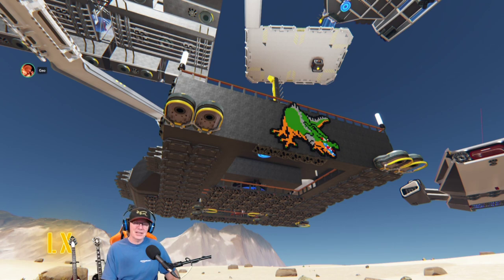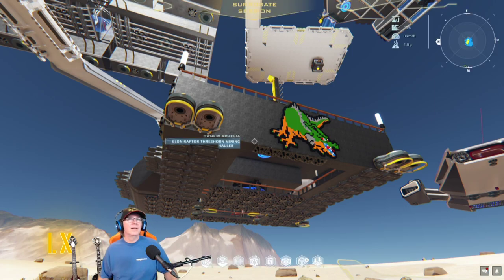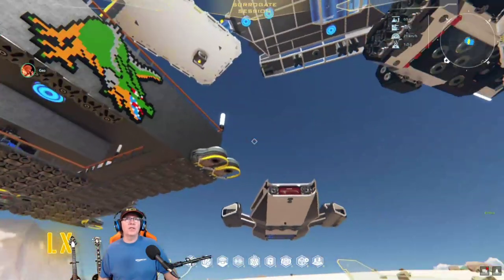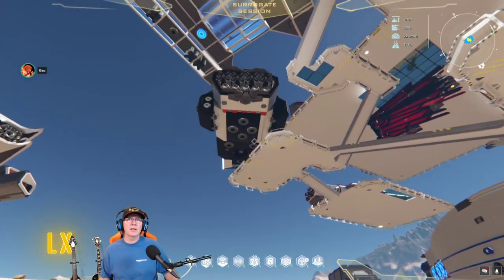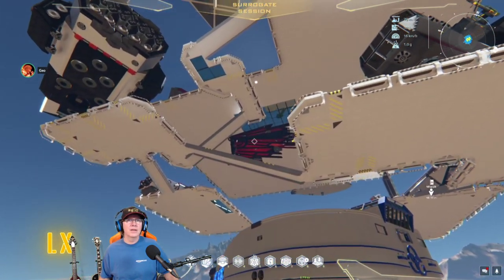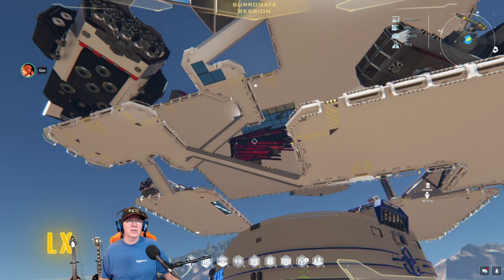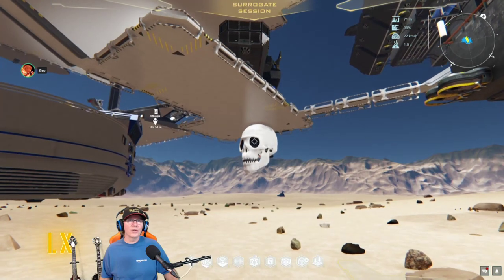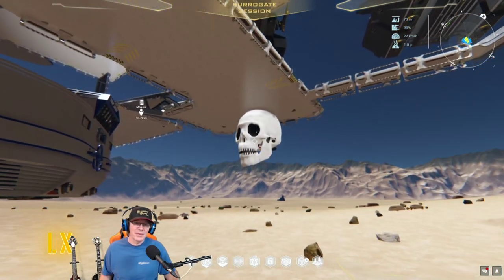I feel like it's that scene in Star Wars where they fly into a cave and they're actually inside the monster. I think we've seen all the ships here between today and yesterday. There's 1K's Naga — I tweeted that out. Absolutely amazing ship. And there's the skull ship.